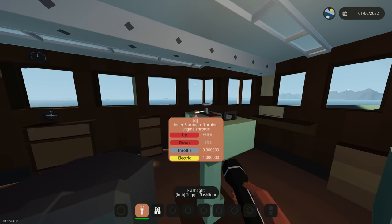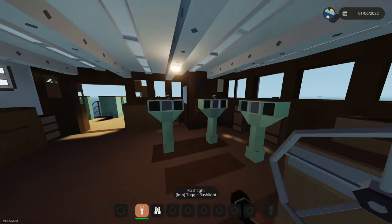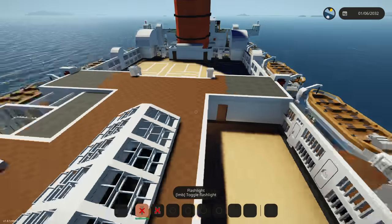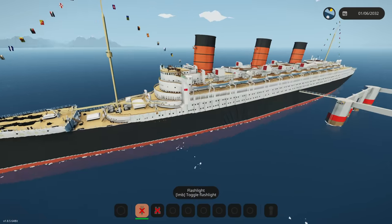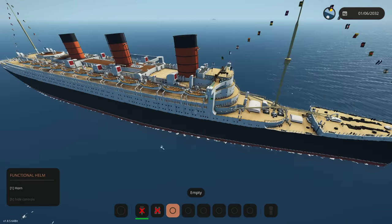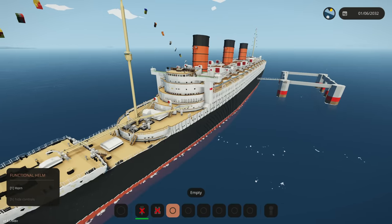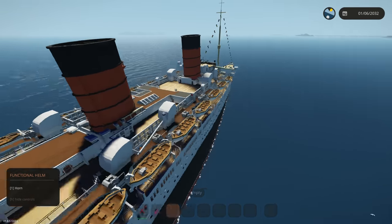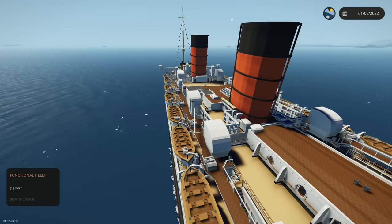We're gonna put all throttles to one so we're going full throttle here, hammering it. Will this thing handle full throttle? Are we moving? Oh we are moving - let's go! That was actually really easy to start up. This is an easier ship to start up than some of the smaller ones, which is interesting. Where are we even going? I think we have to turn to full port side or else we're gonna run into some mountains.